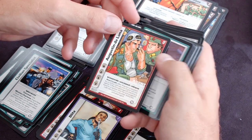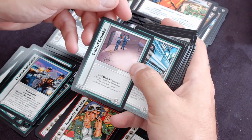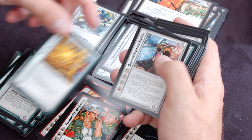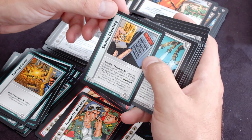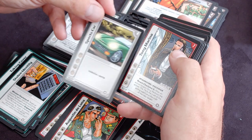Augustine de Luna agent action, trail of crumbs action, tracer, taking cover action, surveillance suite gear, stolen identity action, steel dagger gear, sports car gear.